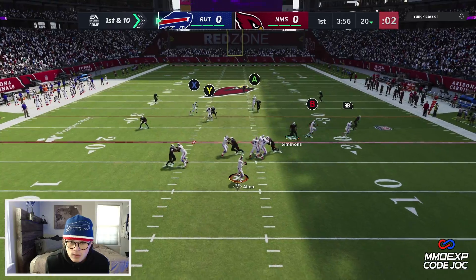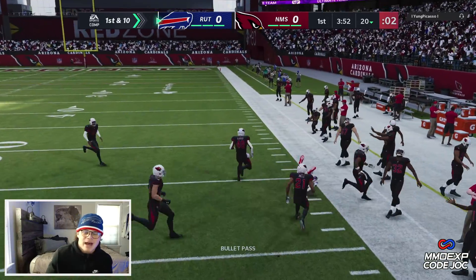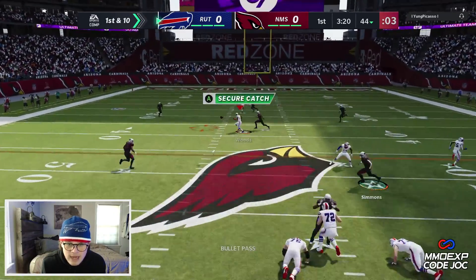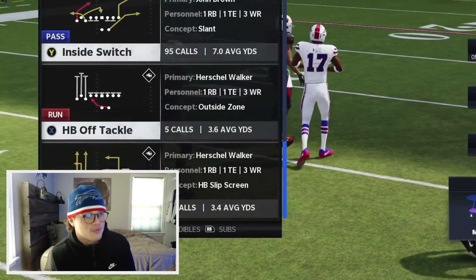Here we go — first play, I messed this one up. We should have hit X. John Brown on the sideline — that's going to be 24 yards on first down, we'll take it. Quick snap — that's going to be a dot. Bobby down to the 36. Okay, two for two, 44 yards with Allen to start — we are absolutely steaming.